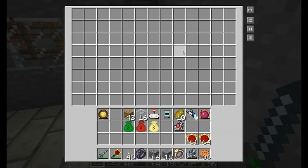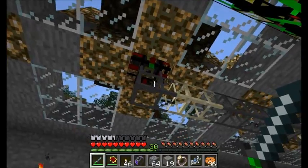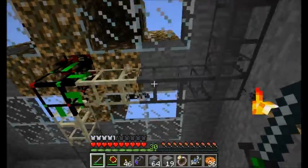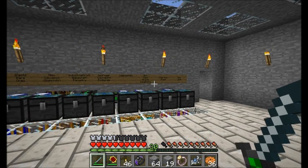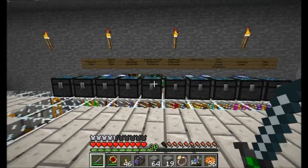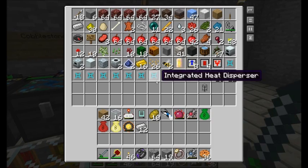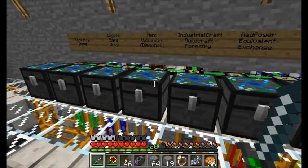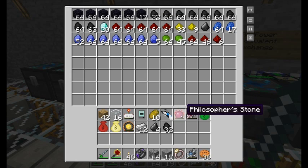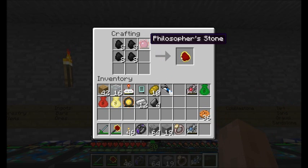Looks like we just got up to 61 red matter in here, so I'm going to clear that out and make sure all my supplier pipes trigger. There's a few second delay between the supplier pipes requesting items, but I think we've pretty much cleaned out the system. Now let's get to crafting. I'm going to grab some iron, some flint, and some coal, because I think this is the easiest way for me to craft what I want. Taking four pieces of coal in a crafting table gives me some alchemical coal.